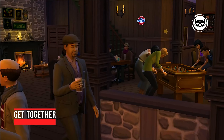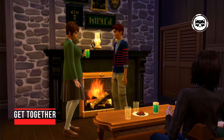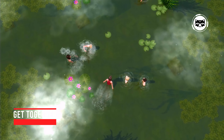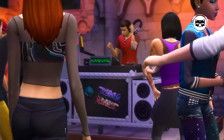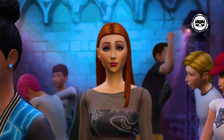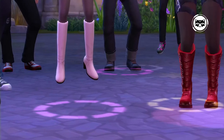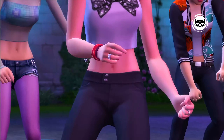Get Together. Entertainment is an integral part of the lives of young people, so a lot of time is devoted to them, especially after the release of Get Together, a club business expansion. Your Sims can now become the owners of their own club, organize parties, and attract an elite audience to the institution. The main gameplay element in Get Together was the ability to create your own communities of interest — a kind of subcultures.